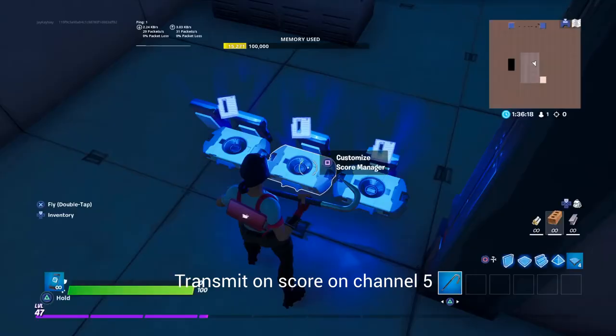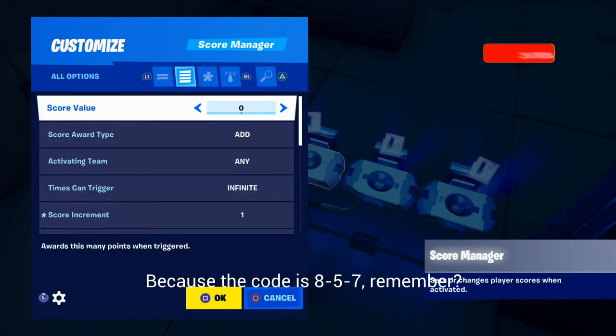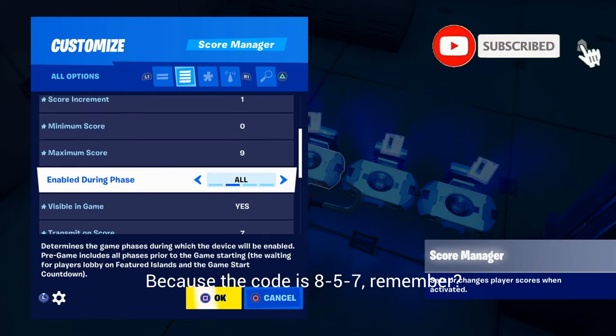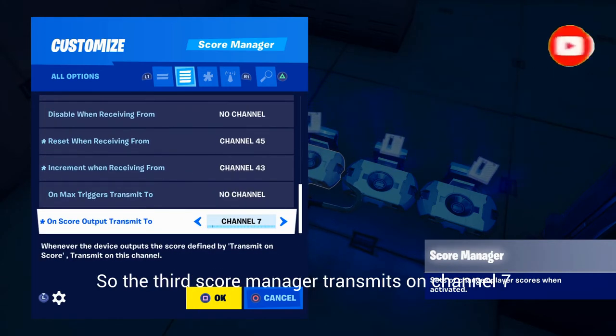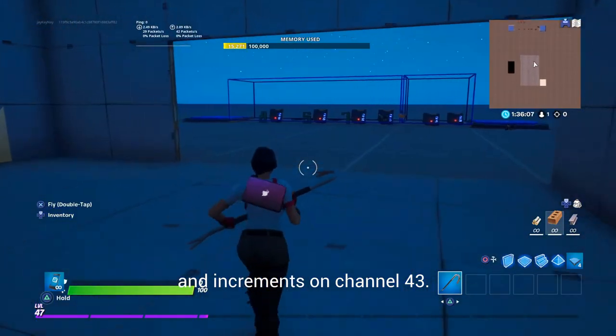Transmit on score on channel 5. Because the code is 857, remember. So the third score manager transmits on channel 7 and increments on channel 43.